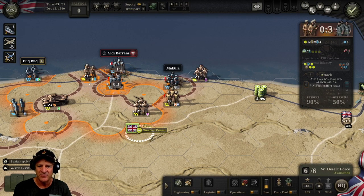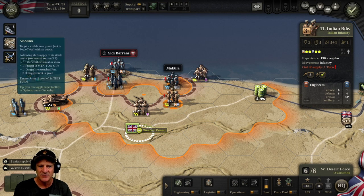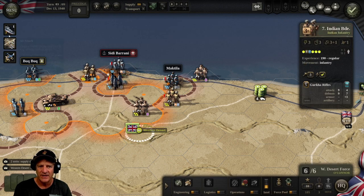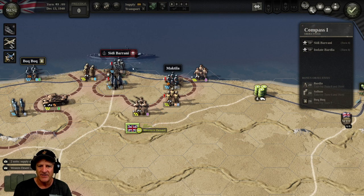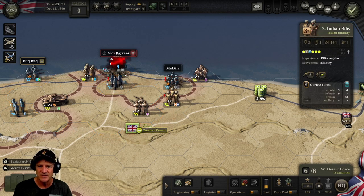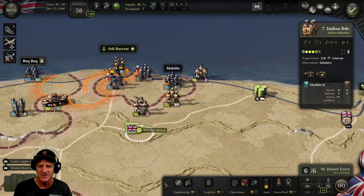Now they are out of supply — this should help. Zero to three — we're doing pretty good. I think it's time to collapse this pocket. All of our odds are getting a little better. I'd love to take Sidi Barani and finish these guys off. Let's drop some air support — one KIA. One to one now. Let's bring out the battleships, firing on Sidi Barani — three suppressed, zero to three. KIA overrun, we pushed him out. We can push in and we've taken the city. Excellent!